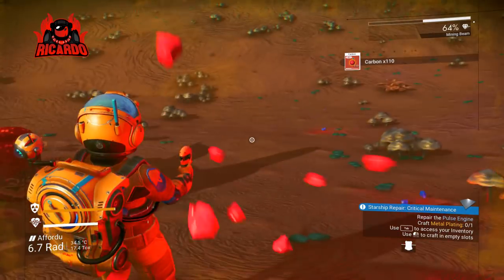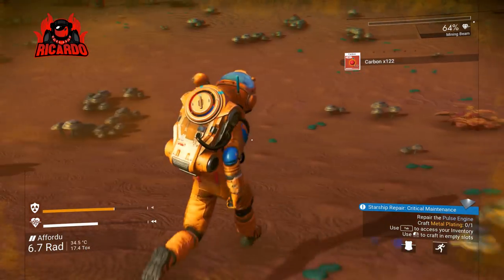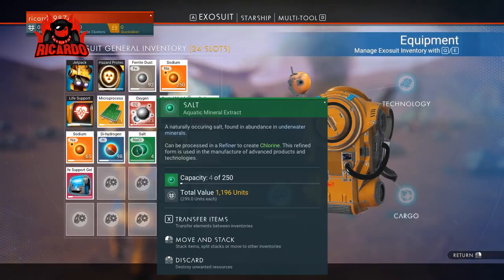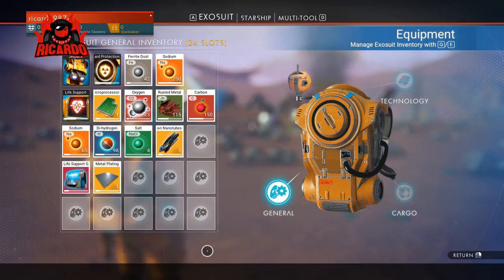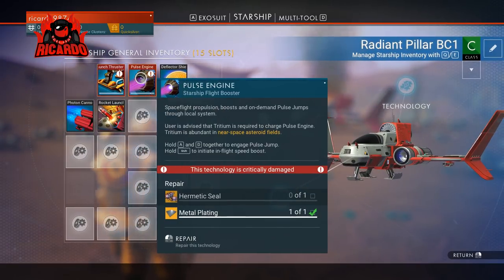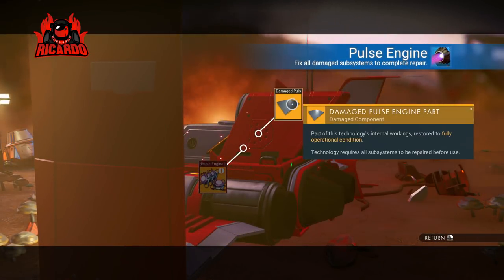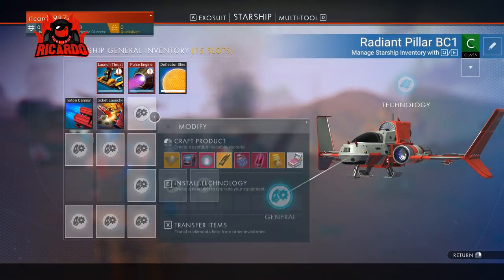You don't want to be going back and forth because you just haven't got enough materials — go back forearmed with what you need. So there you go: we've got ferrite dust, oxygen gel, sodium, nanites. We need pure ferrite and a hermetic seal as well. We've already got this metal plating — that's one part of the pulse engine fixed.